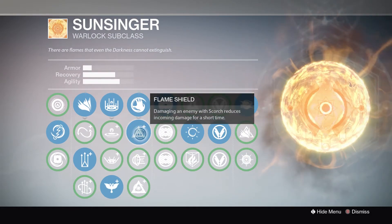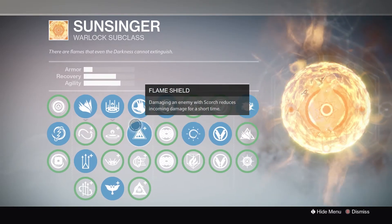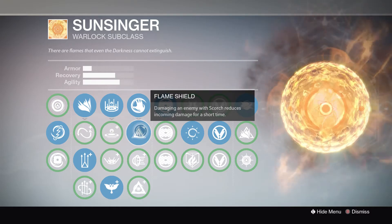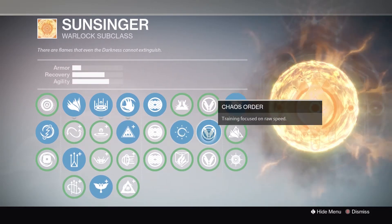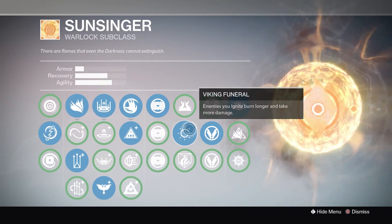I'm using flame shield because this is just an overall really good pick for PvE and PvP. When you melee someone with your melee charge up, you get an overshield which is just insanely good, so you'll win almost all melee fights in the crucible. I'm using the stat perks that give me the most speed and recovery, because that's just what I prefer — that's kind of a preference thing.